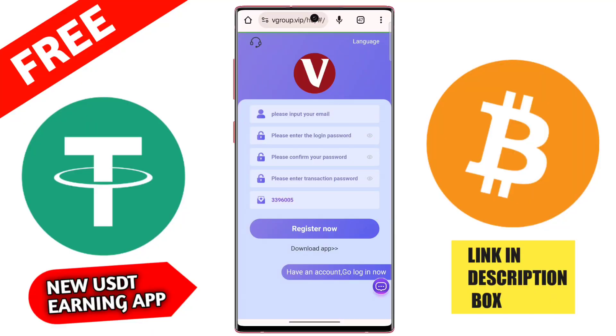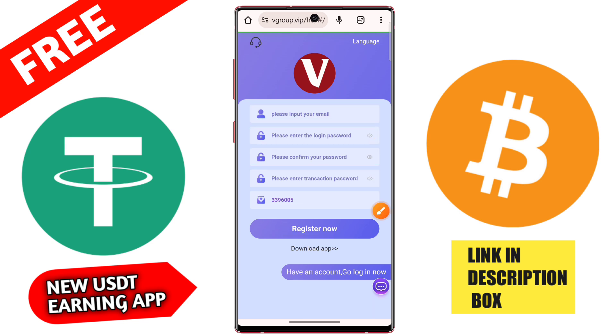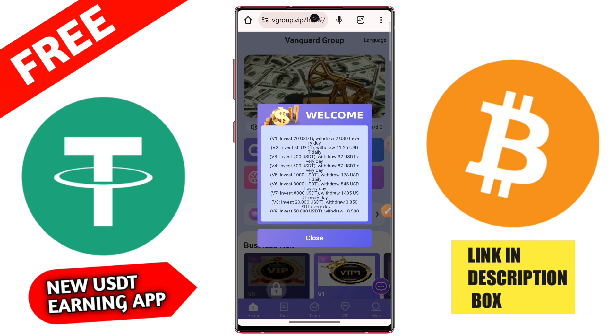Hey guys, in this video I am TatooBax, here today for a mining application. First of all, you need to register on this platform. The registration process is very simple: type your email ID, then login password, confirm your security password, then type your Telegram ID. You need to type my invitation code if you join by my link, then click the sign up button and your account is successfully created.